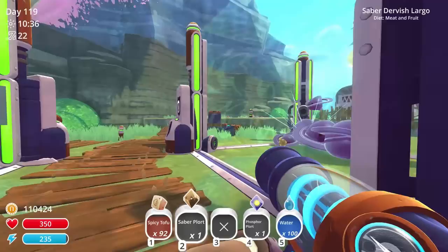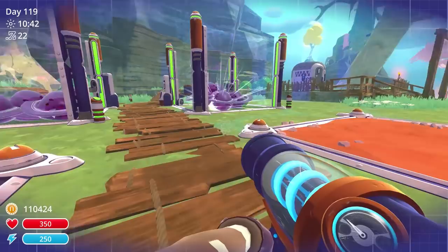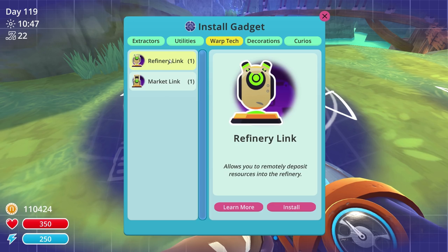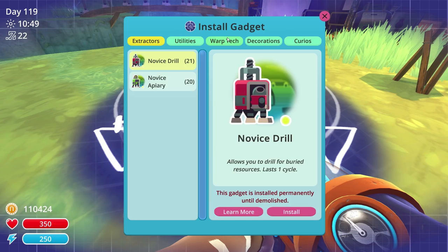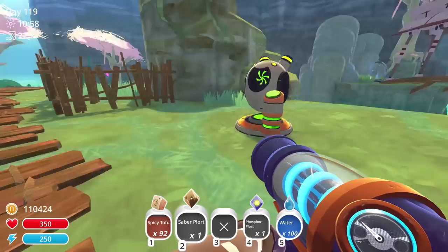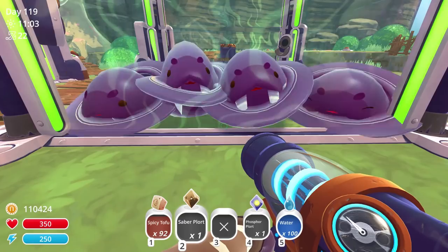I need to put these somewhere that are easily accessible. Oh, this is absolutely perfect — either access utilities. Warp tech refinery link — install. Then we'll do one here: warp tech market link — install. These will go to the sciency place and these will go to the market. Oh, I like it! They're so hungry — they look so funny, they look like walruses. I love it.